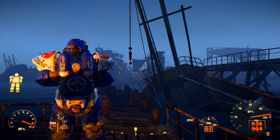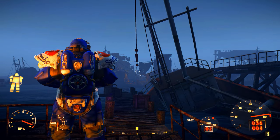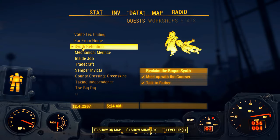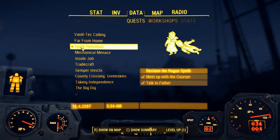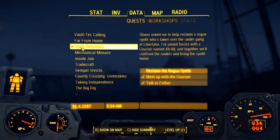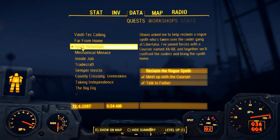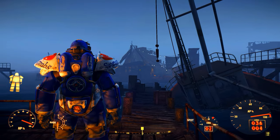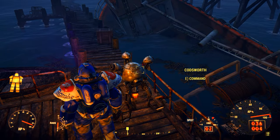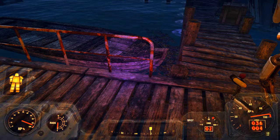Alright, so here we are at Libertalia working on the main quest. This is the quest we're on right now. We're doing something for the Institute called Synth Retention — we have to reclaim a rogue synth who thinks he's a rogue bandit, and he's up here somewhere. It's pointing this way so we know that he's this way. Yes, I'm on survival mode.